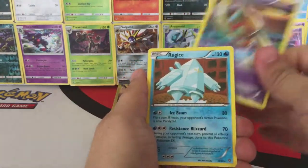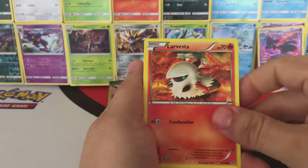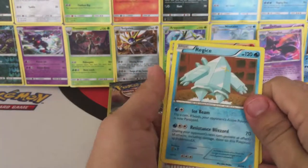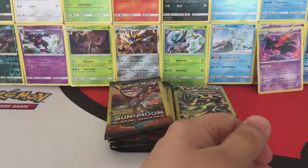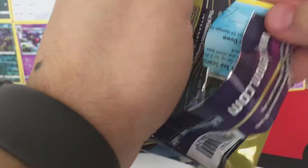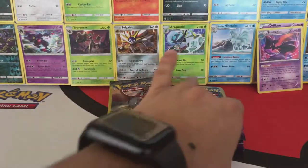We have a Beldum, another Regice, and a Bellossom. Okay, we have a Larvesta, a third Regice — that's insane — and a Lysandre. That's right, we pulled another Regice! All right, we have a Relicanth. Okay, now a Reverse Hollow Cottonee and an Eco Arm.